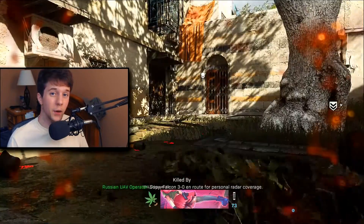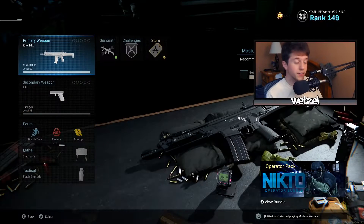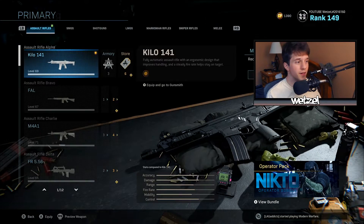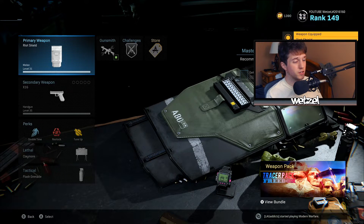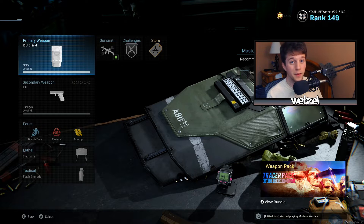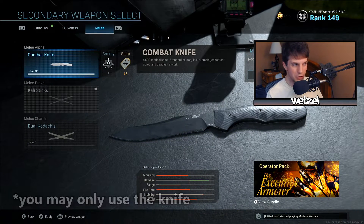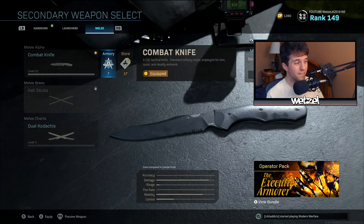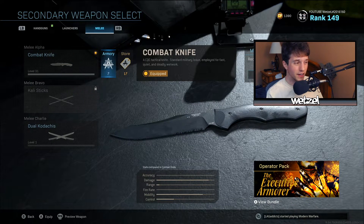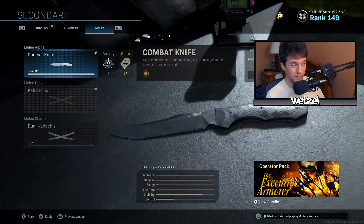Now let's go ahead and make the best class setup possible for this challenge. Most of you can assume the primary weapon is going to be the riot shield. Essentially it protects you from the back, so if anyone tries to shoot you in the back, they're going to have a really hard time. The secondary weapon should be the knife — I believe you can use the Kali sticks, but for this tutorial I'm going to go ahead and use a combat knife. With the knife there are like a couple dozen variants. It doesn't matter which one you pick — they all have the same effectiveness and they all count for the challenge.